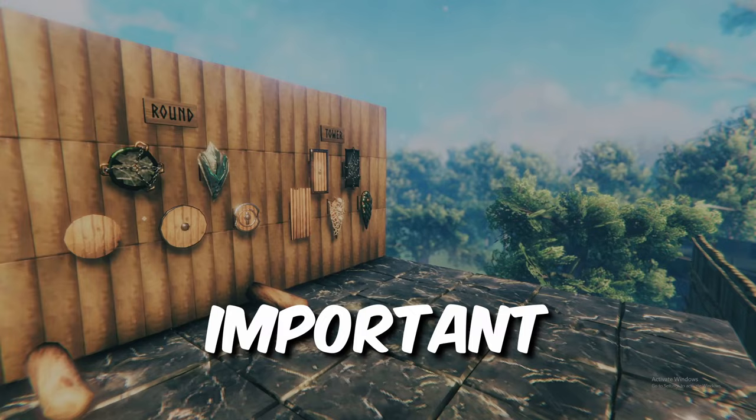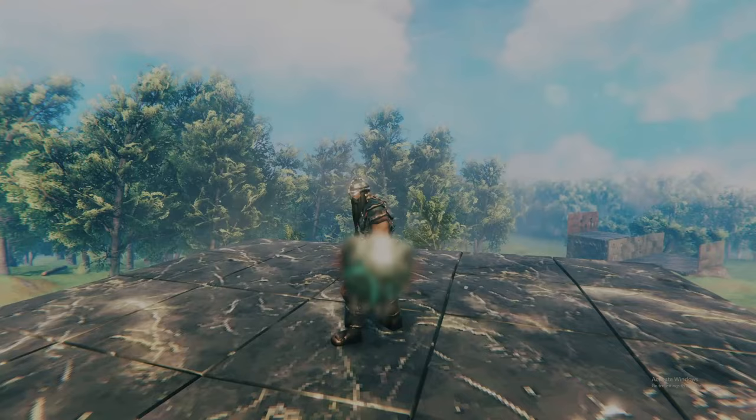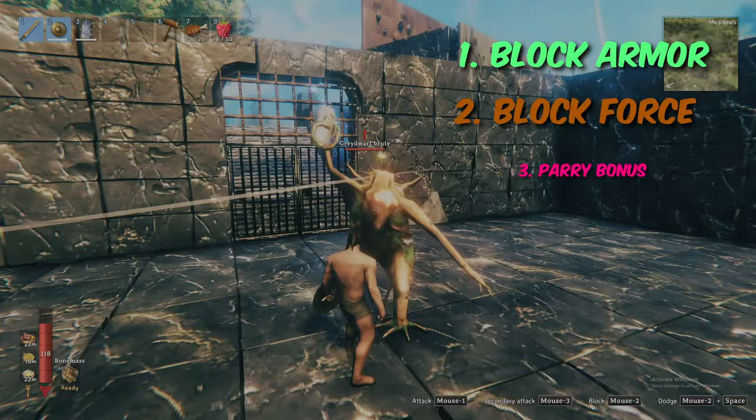Plus, the end will reveal Valheim's most unique shield offering and my recommendation for best overall shield. To determine the best shield for you, you need to understand their four key characteristics: block armor, block force, carry bonus, and movement speed reduction.